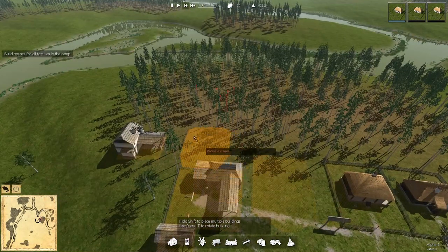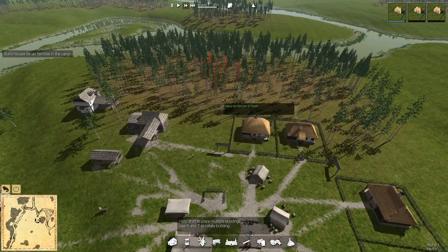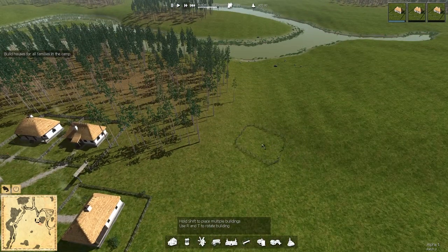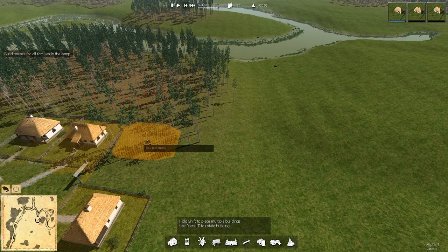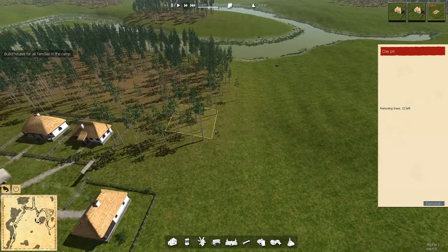These guys are going to be pulling trees mostly out of here. Let's rotate you around like so — I think that looks pretty good — and I'll kind of bury you back into here. These will just be the next 11 trees. Let's turn a little bit more. Right there looks pretty good. Next 12 trees will be these ones that will be taken down.